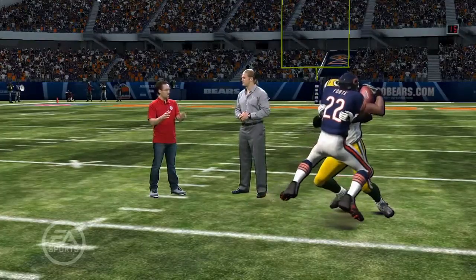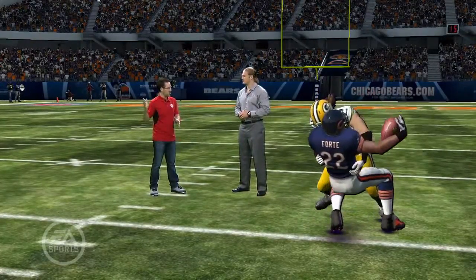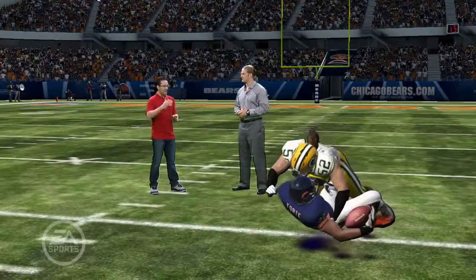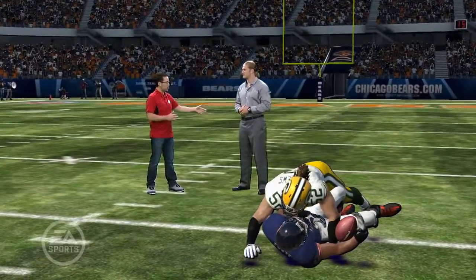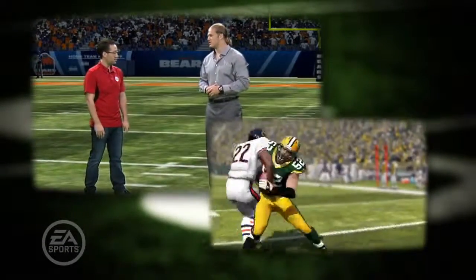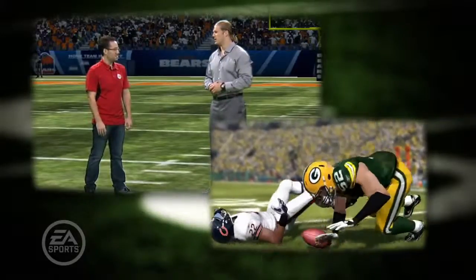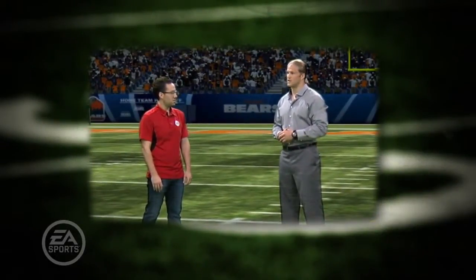Sounds like solid tackling fundamentals. Now in this situation, let's assume you've got some backside coverage — defenders behind you to pick up any slack. Is there a situation when you may want to go for a strip, or get aggressive with a hit stick? Absolutely. That's when you can take your chances, employ that hit stick ability, try to knock the ball out, and create a big turnover. There's no bigger play than taking the ball and giving it to your offense to put points on the board.